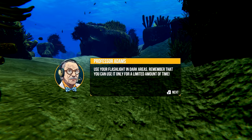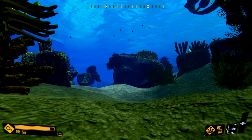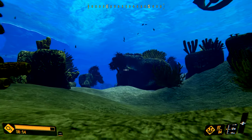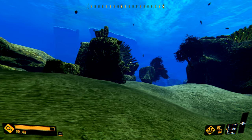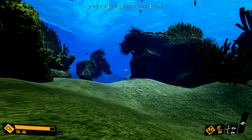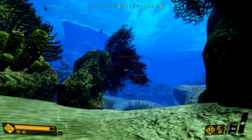Use your flashlight in dark areas — remember that you can use it only for a limited amount of time. I'm not giving you more batteries. Also, you take damage by bumping into the ground, which — how would that work underwater? Just picture yourself swimming too fast and you can't stop yourself, as you slowly glide into the ground and bump into it.